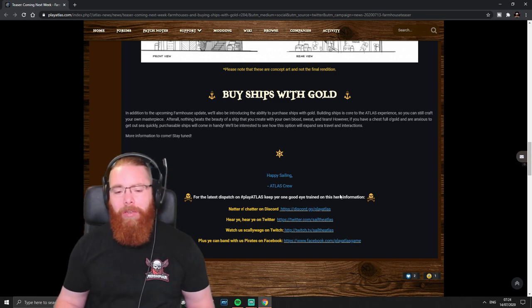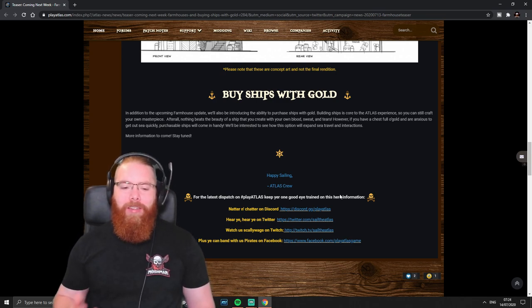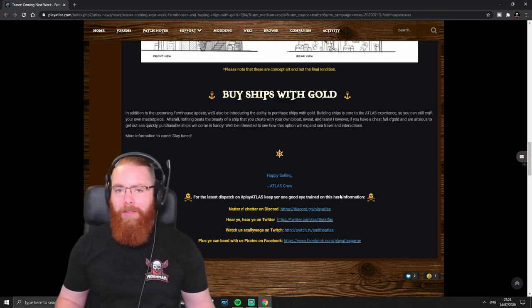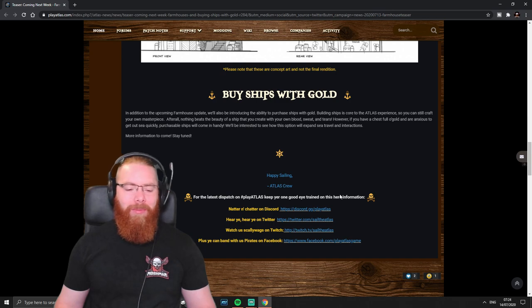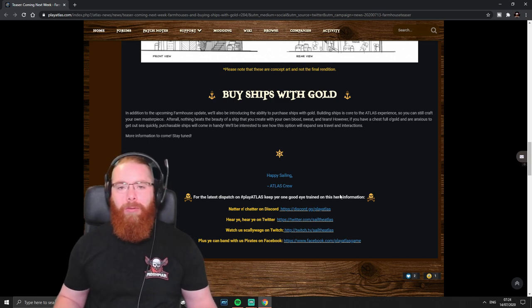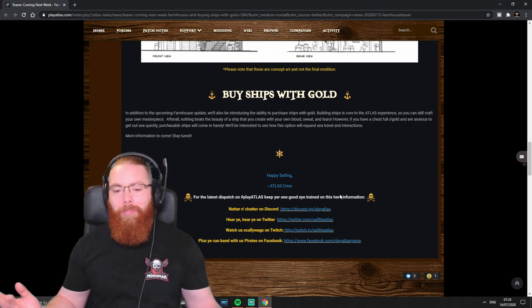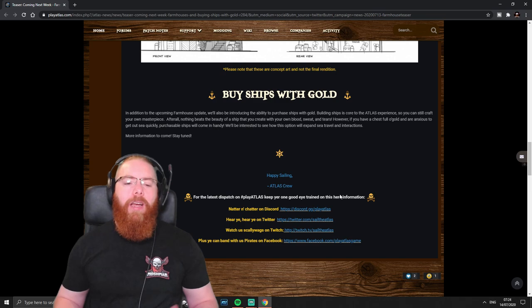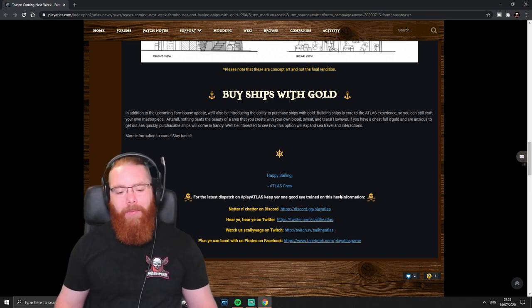It won't be as good as anything you can build yourself. This does bring up a problem — Survival Bob mentioned this in his reading video: he thinks, and I agree, this is going to cause people in PvP to buy ships and use them to block things, ram people, etc. It's just going to be exploited and cause a lot of trolling. In PvE though, I think it's going to be good — if your mate starts playing, give him some gold, he can buy a brig, and he's already got a foot in the game and can start enjoying it straight away.